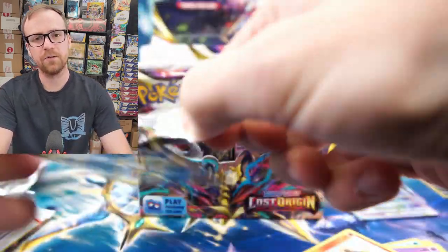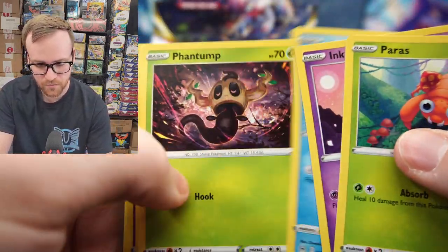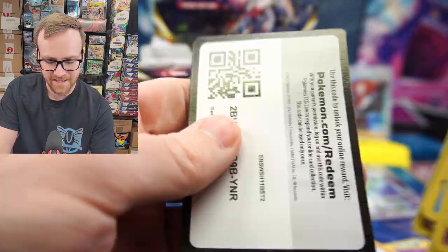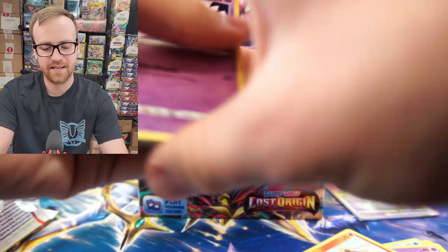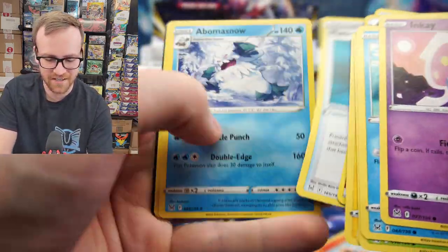So far we're doing pretty good. I think we have a really good chance at beating that $69 price for Keaton. We got a Haunter and Malamar. And the code card for you guys. Pulling that Rainbow Rare Giratina V-Star — that's just so exciting. Those are so difficult to pull. We got the Volcanion and the Landorus.